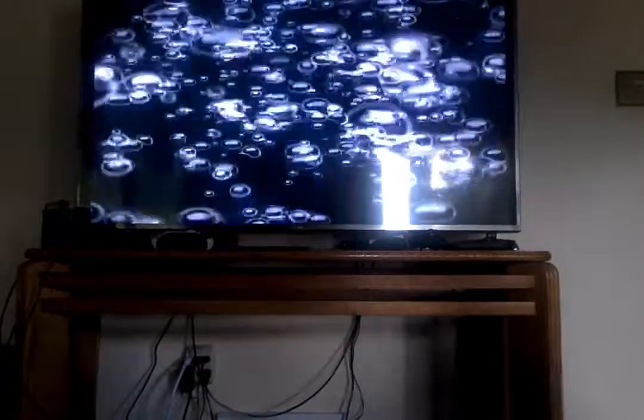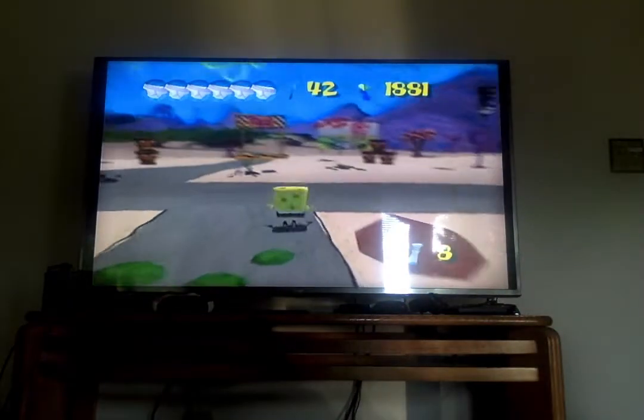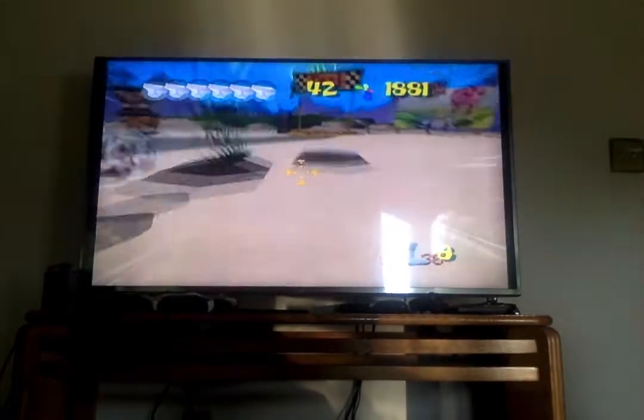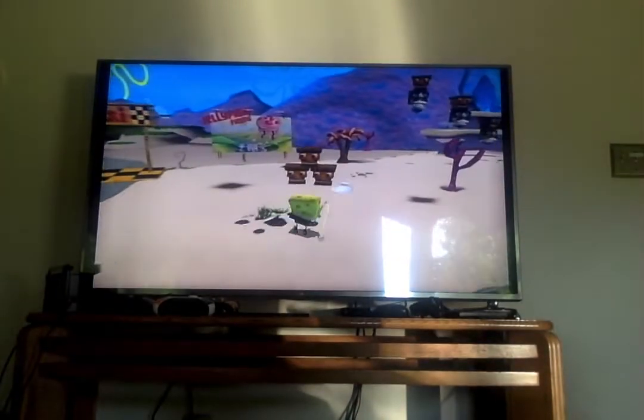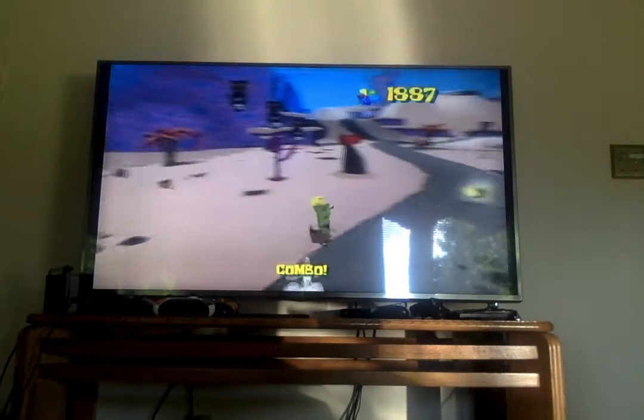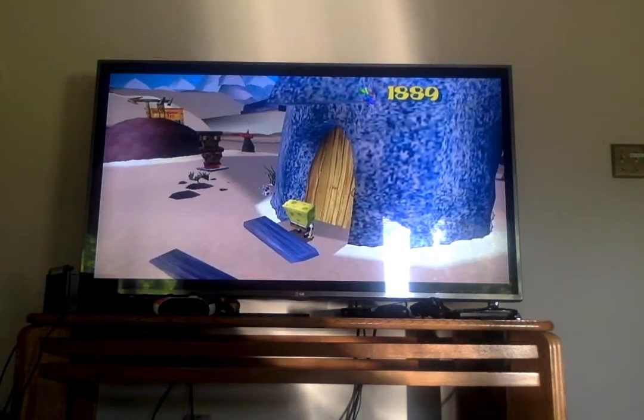And we're just going to walk around. We'll show what's going on. See who's here. So this is one of the abilities. Pretty interesting. Let's go to Squidward's house - his Tiki.